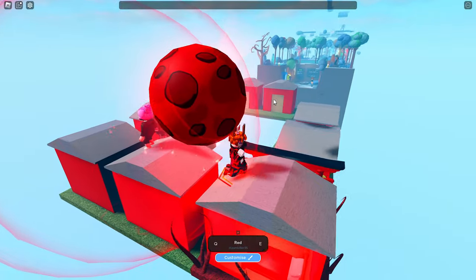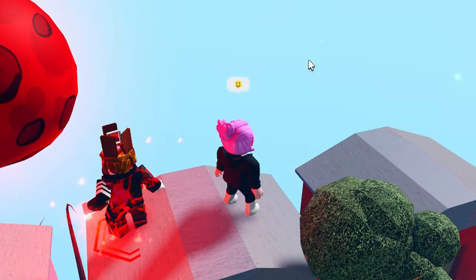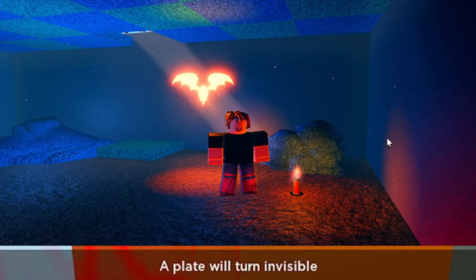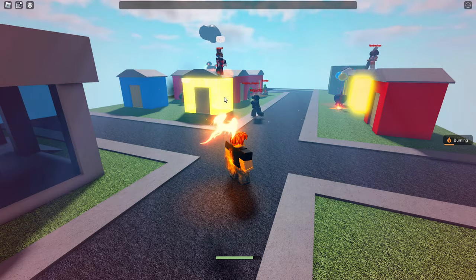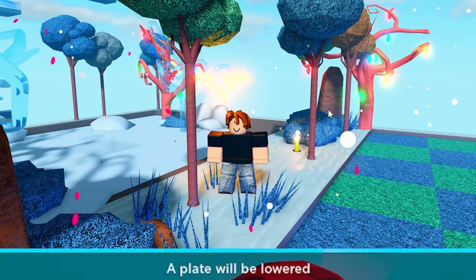Next is treadmill. Next is firework barrage — this spawns rockets on random plates that launch at players. Before it explodes there'll be a light red hitbox visible so you can get out of the way; if you don't, you take 45 damage. Next is invisible plate, which turns a random plate invisible. Next is lightning — this makes lightning strike at random plates, doing 80% of your maximum health or a minimum of 30 damage.